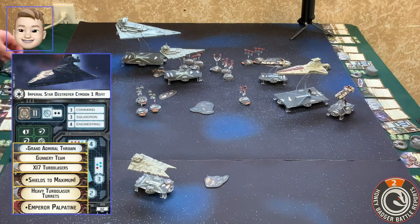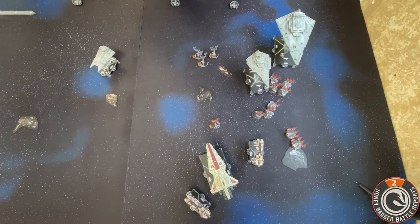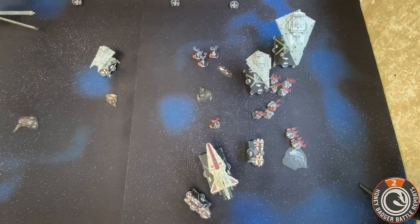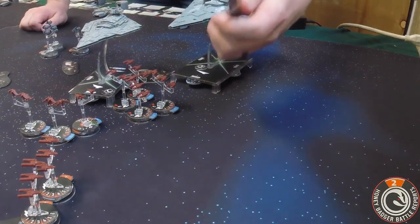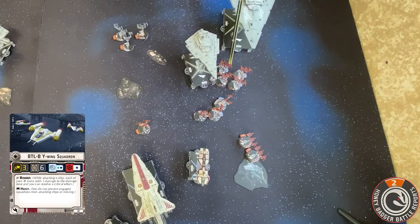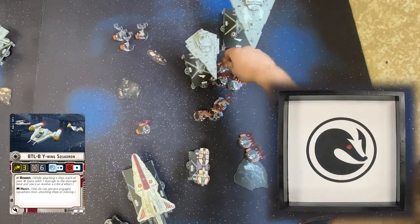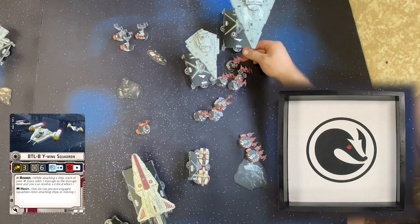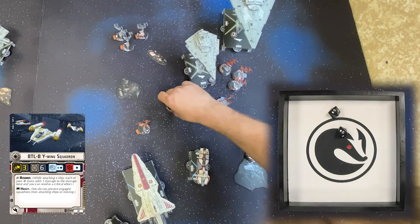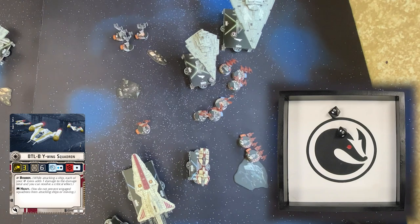I'll go ahead and activate the ISD. Because of engineering I'm going to token it. Let's do some flacking out the front — unless I can hit here. There are a lot of candidates. I'm just out of range. He has two black dice — black dice means you can only hit within close range. So all four of those guys there — definitely this one right here, and the one right behind him. Two hits again! I've never been that lucky.